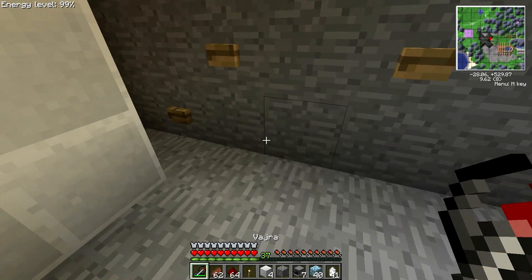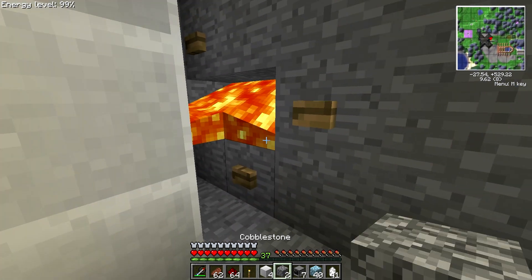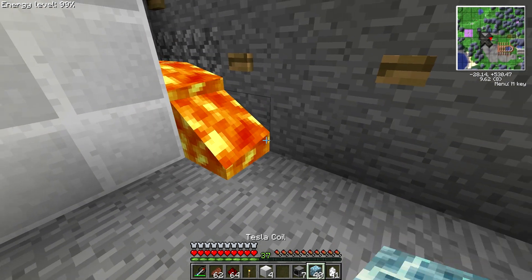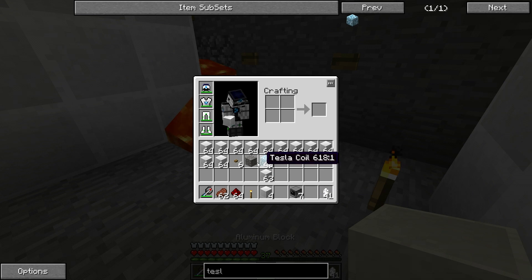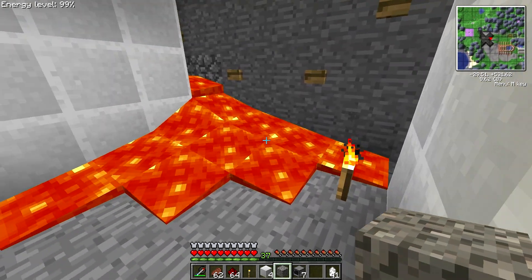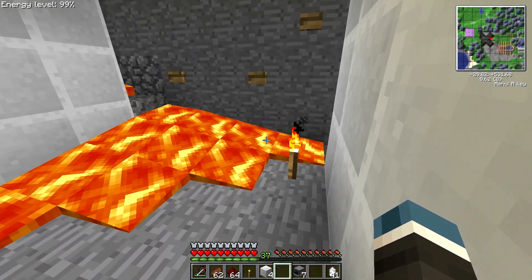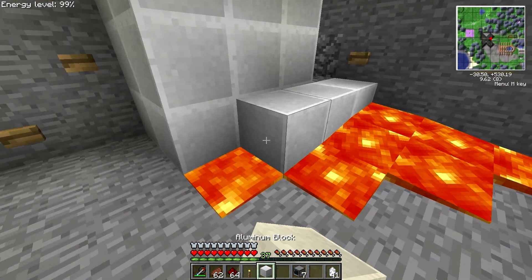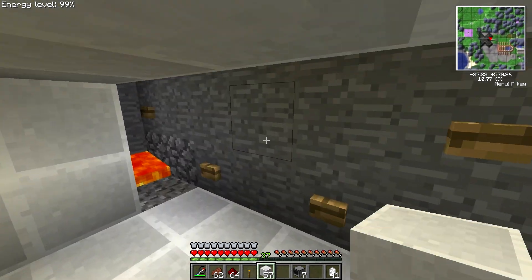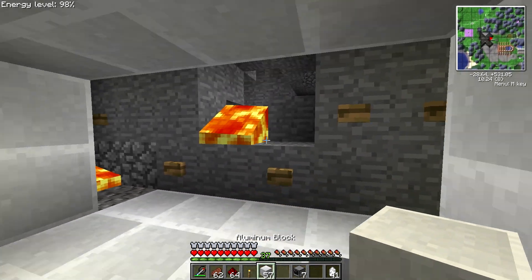I think that'll be big enough. We're gonna put a piston door right here. No! Dang it! Why does there have to be lava there? Let's get these things out of my inventory before they... You gotta be kidding me. That couldn't have spread in a manner that wouldn't have been awful? Why is there a freaking thing? Lava! Oh my god, there's a lot of it. Oh man!